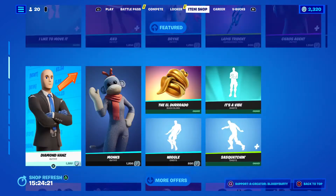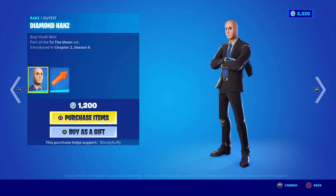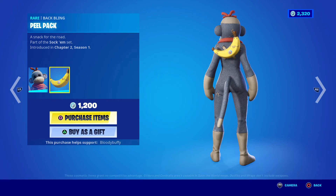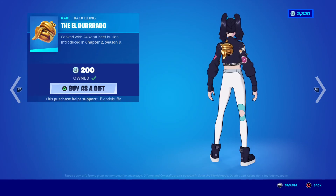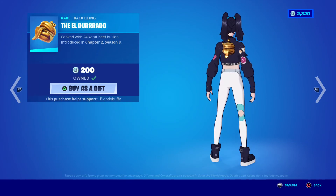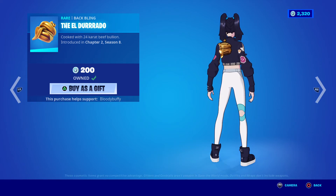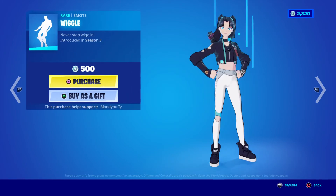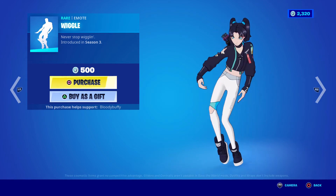Next line, we have Diamond Hands — I think this was the April Fools item. Yeah, this came out on April Fools Day last year, everyone went crazy, I don't know why — 99 days. Monks with the Peel Pack. The El Dorado back bling, which you can still get in-game I think, but it's in the shop now. And Wiggle at 35 days.